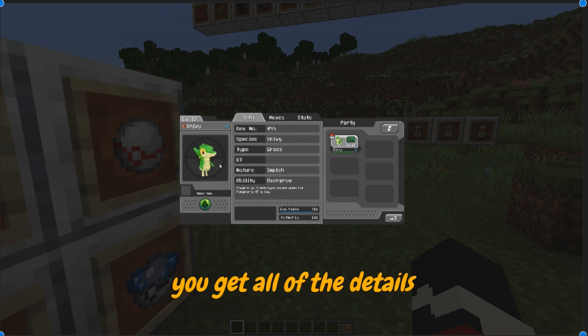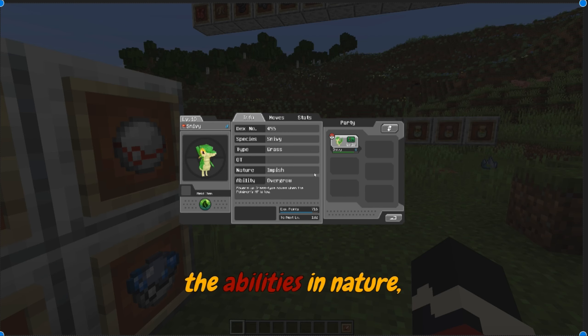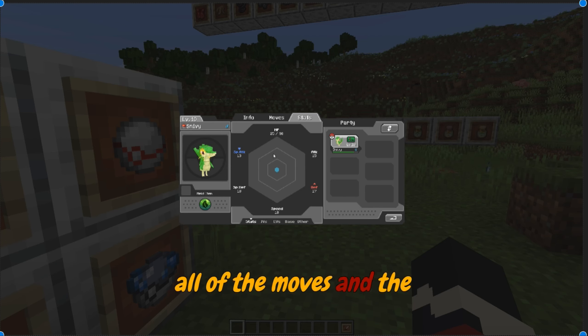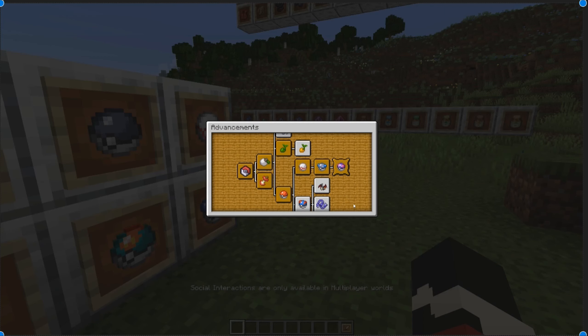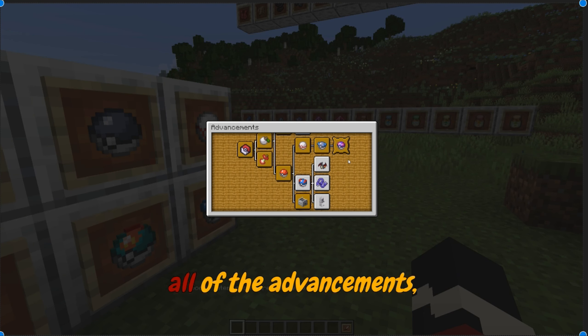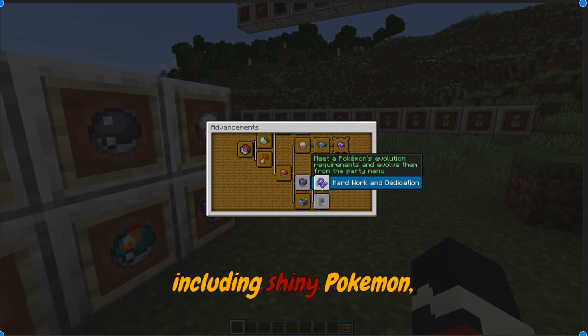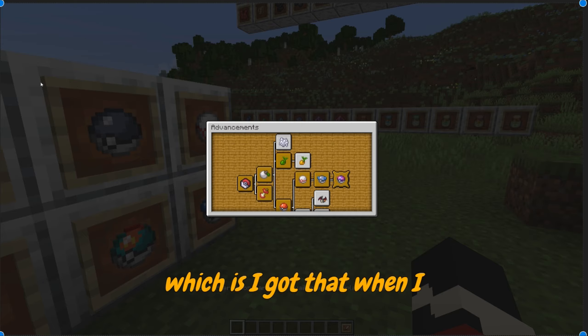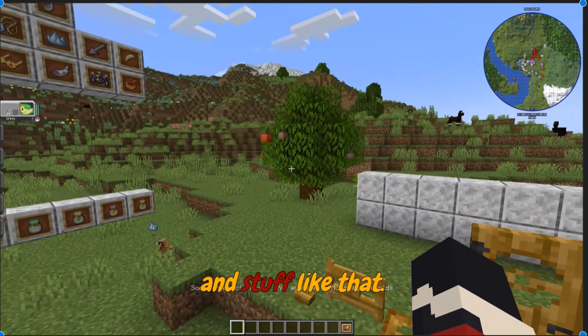If you press M, you get all of the details on your Pokemon — the abilities, nature, type, species, dex number, all of the moves, and the stats currently, on top of your party. If you press L, you get to take a look at all of the advancements, including shiny Pokemon, PC, crafting one of their Pokeballs, which I got when I put all of these down, and stuff like that.